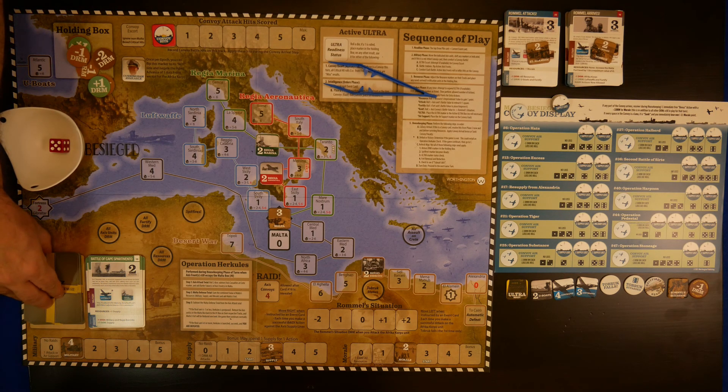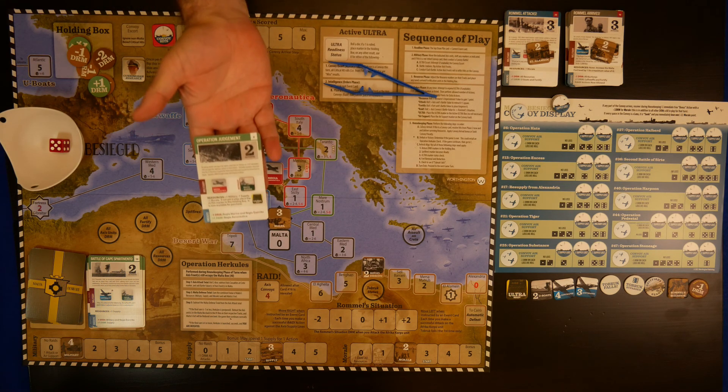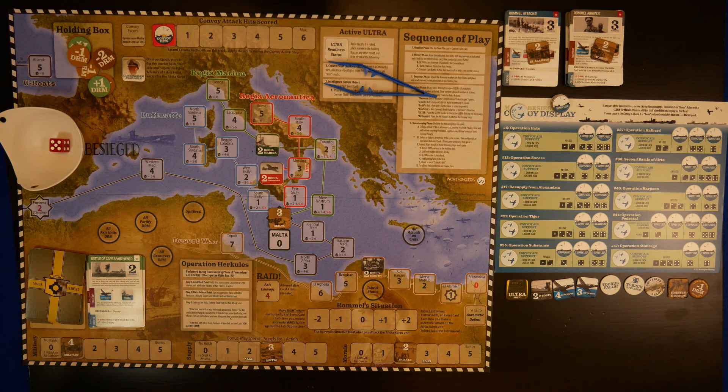On to the headline phase of the next turn. We have Operation Judgment. The daring British raid upon the Italian naval base at Taranto on 11th to 12th November 1940 presaged the Japanese attack on Pearl Harbor. Swordfish bombers launched from the carrier Illustrious crippled the Italian battle fleet and caused it to retreat back to Naples. Operation MB-8 brought troops and AA guns to Malta.